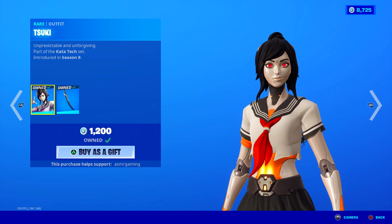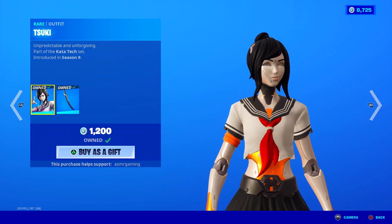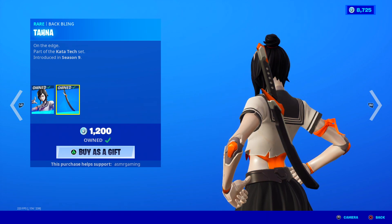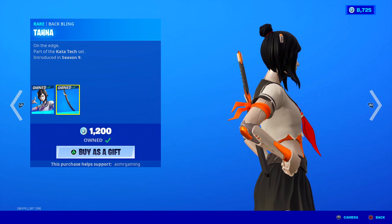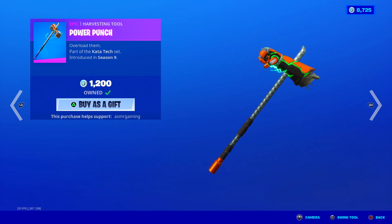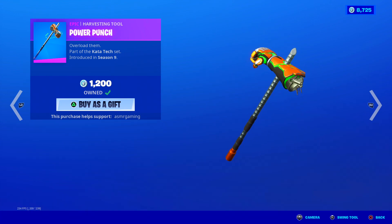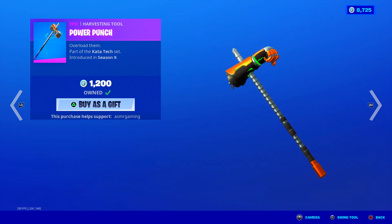Here is the Tsuki skin. I like this one — she's like a cyborg ninja girl. Unpredictable and unforgiving. She comes with the Tana back bling, which is really awesome — I love this sword. Good skin, recommend it. Here is the Power Punch harvesting tool — super cool, very underrated. It has a cool animation, kind of like a green explosion. The arm looks like an Iron Man arm that was impaled, with static electricity all over it. Nice sound, nice animation. Highly recommend this one.